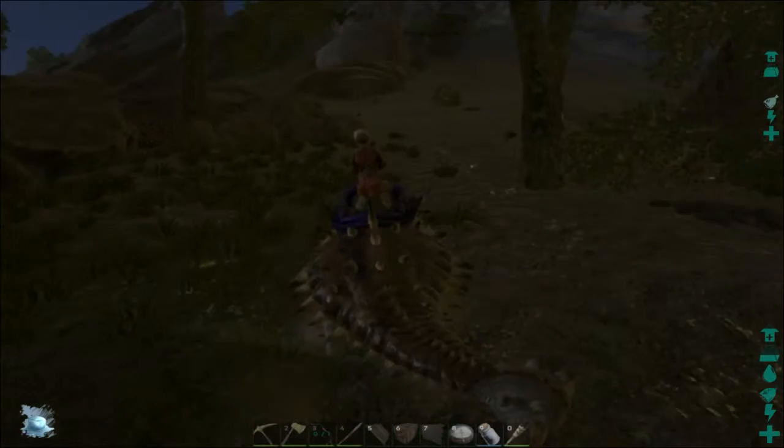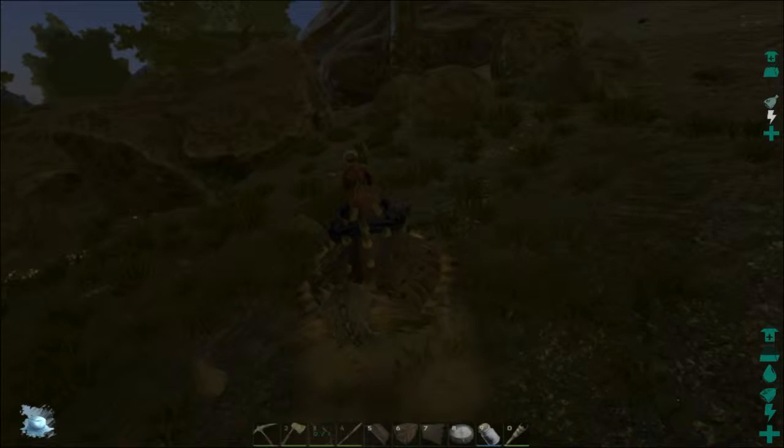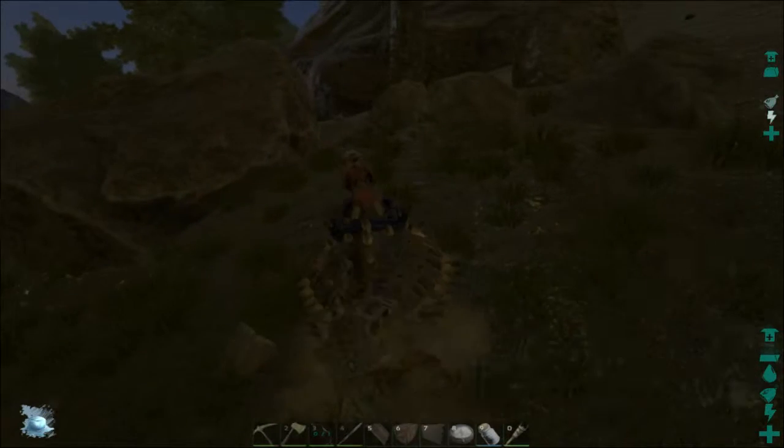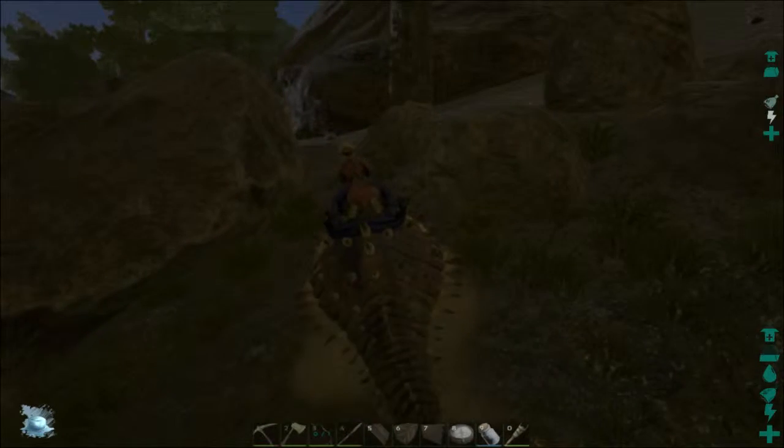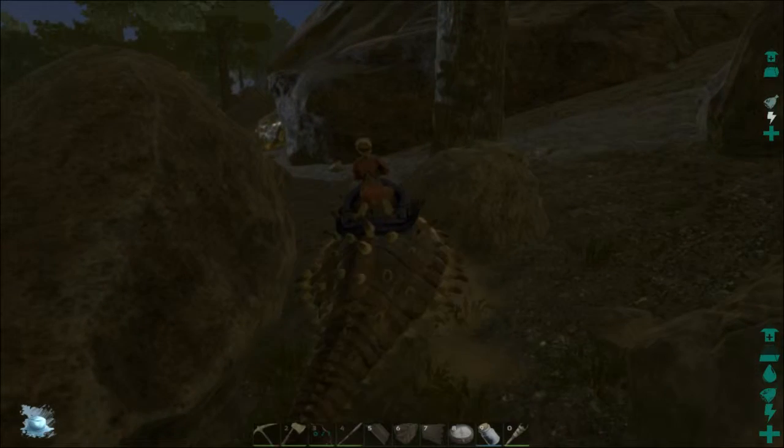You can see the big difference there. The default game is gamma two - see how much better gamma three is? It doesn't take away from the whole dark element. This is the one I'm going to stay with because it allows you guys to see what's going on during the night without taking away from the darkness. Gamma four is literally daylight at night if you don't want to deal with the dark at all.